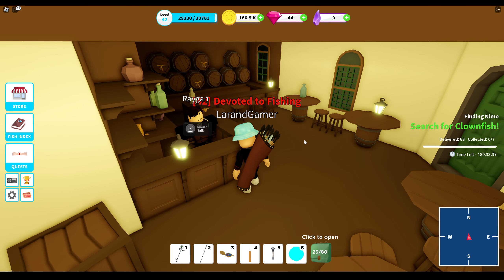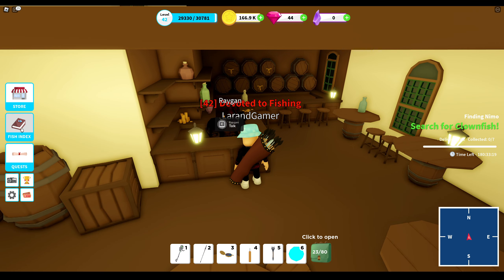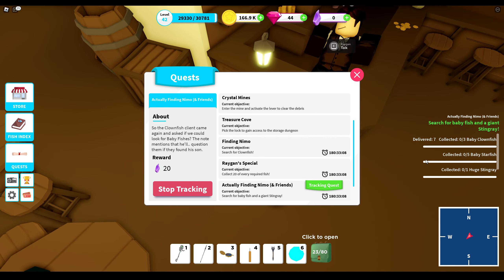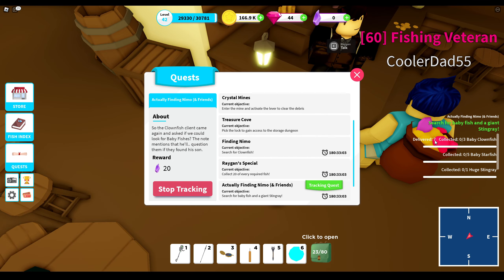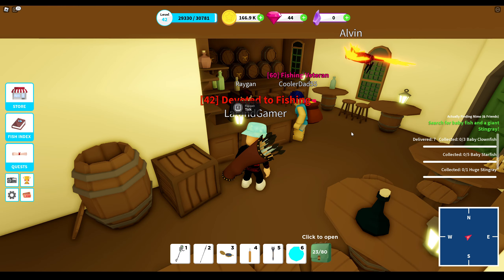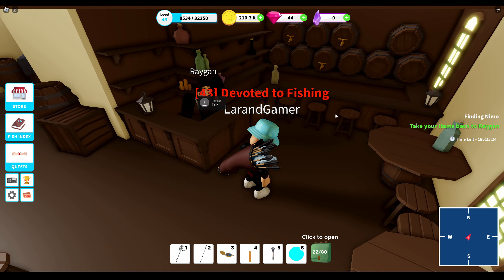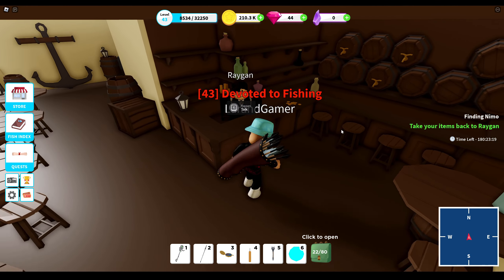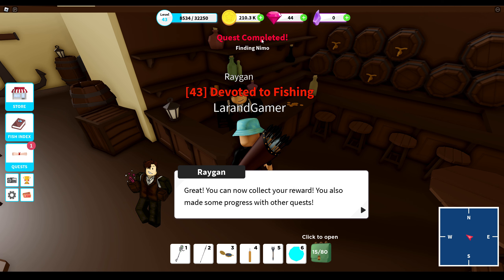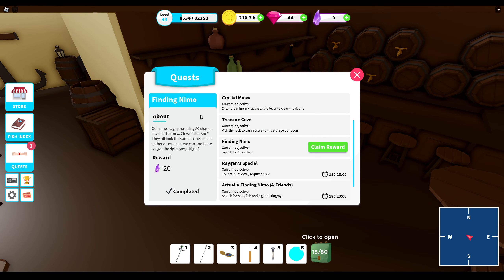I unlocked the baby-sized clownfishes and went to return everything to Raygun — but it counted toward the wrong quest, Finding Nemo and Friends, instead of plain Finding Nemo. What a failure! So I had to go back and grab seven more clownfishes. That's the exact mistake I just warned about. Now we have done it again with seven more clownfishes — let's get our first 20 shards. Quest completed: Finding Nemo!